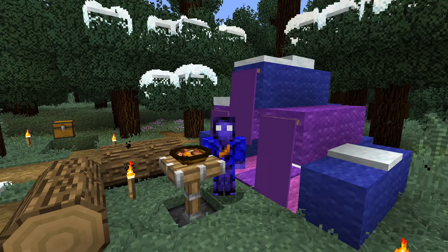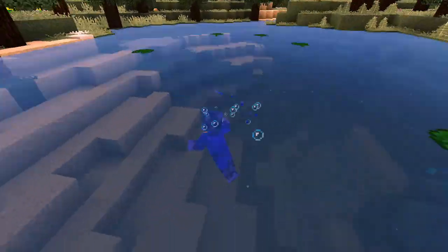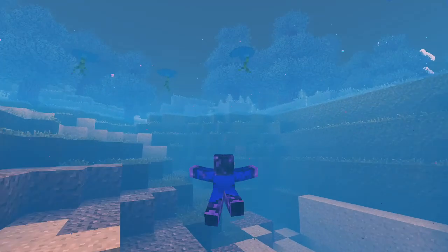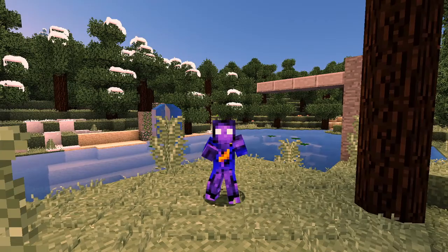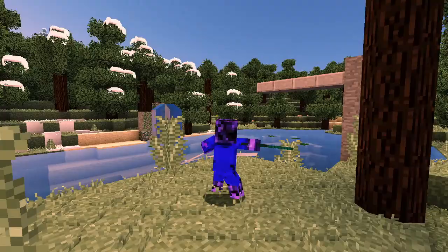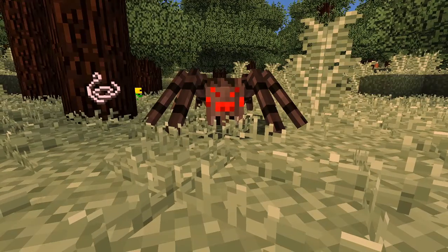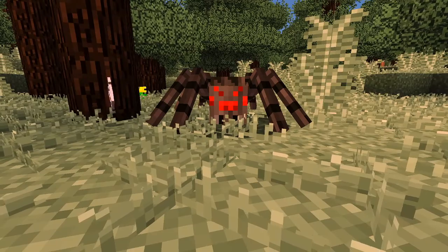Number 3: Mobends. Mobends does exactly what it says on the tin. It animates your character and a few other mobs, making movements more realistic and exciting. It changes the way that you walk, run, fight or break blocks, climb and swim, and also makes spiders horrifying, allowing them to climb up the wall sideways and have long arched legs.